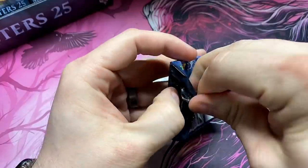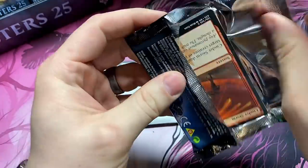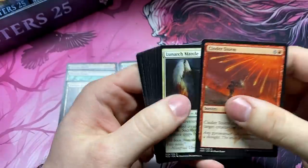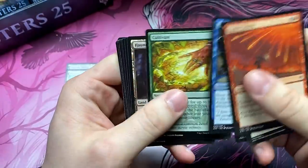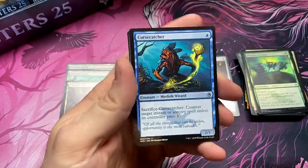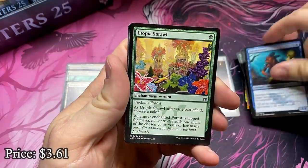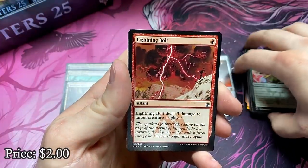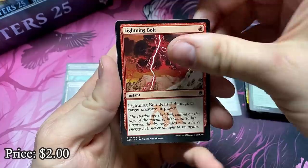Getting down there. Come on, Paws — let's do this, buddy. Believe. You gotta believe. Are you believing? I'm believing. Going to go nice and slow. Curse Catcher — nice uncommon. Utopia Sprawl — another good uncommon. Lightning Bolt — you know what that means. Three good commons in a row means a Mythic.